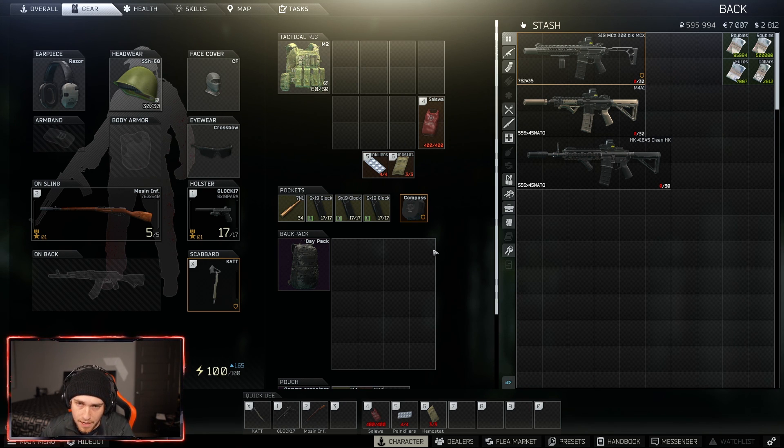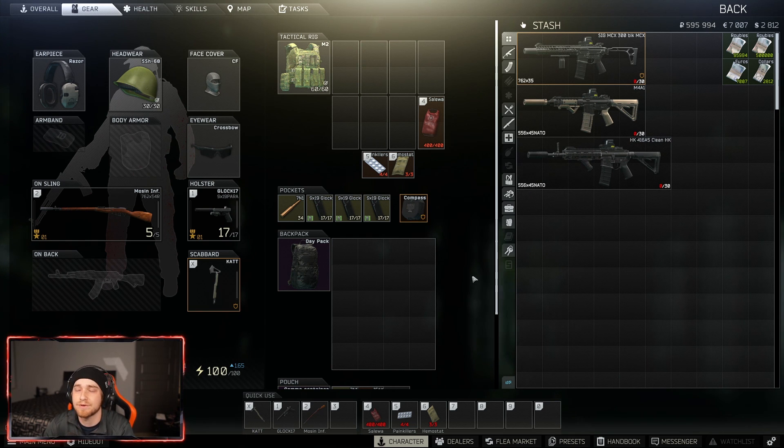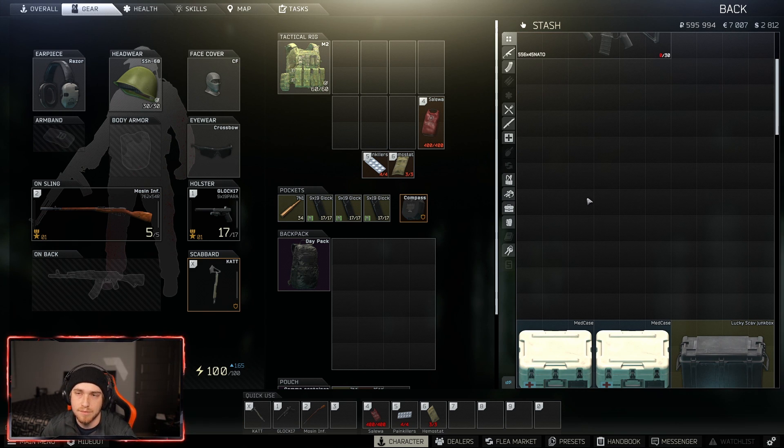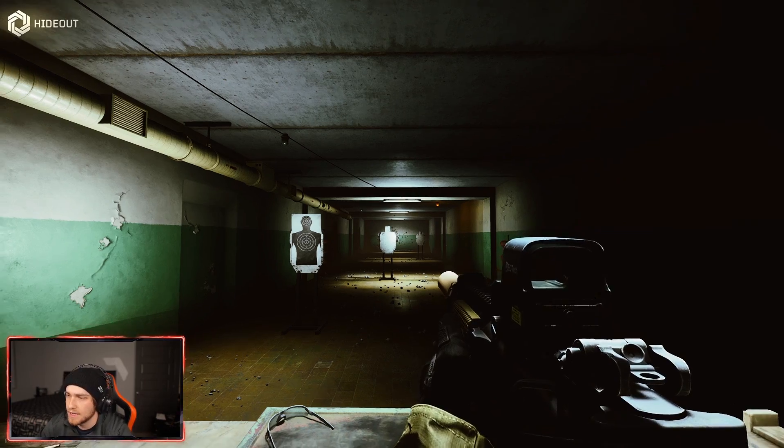I wanted to bring these builds to your attention because they aren't meta, which means they aren't popular in Escape from Tarkov. I especially want to point out the HK and M4 builds — give them a try, change some stuff if you want or try them as-is. Build them out, try them in the hideout, take them into a raid, and let me know in the comments if you like them or what you would do to improve them. I'm going to load some ammo in these mags and dump a mag in the hideout quickly.